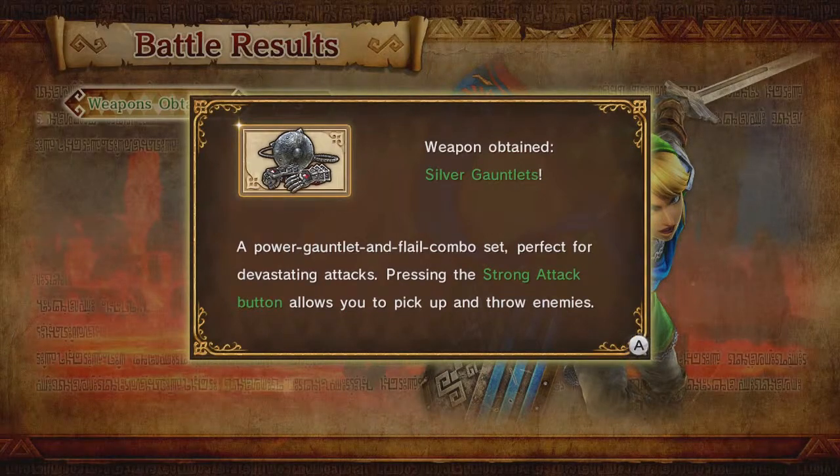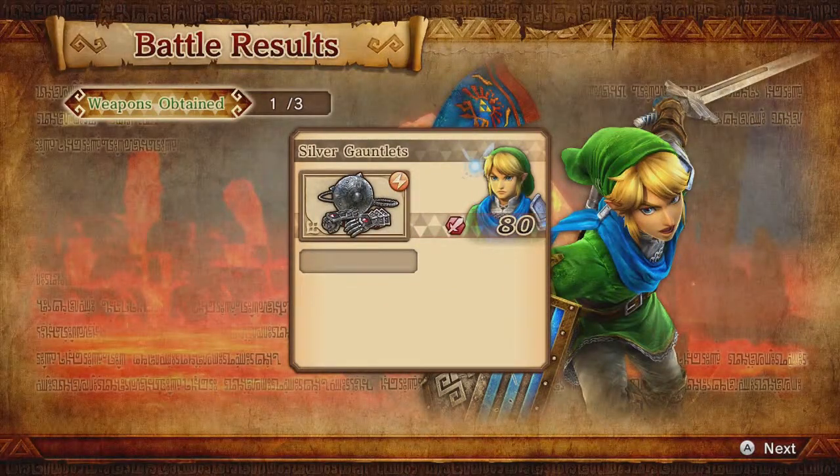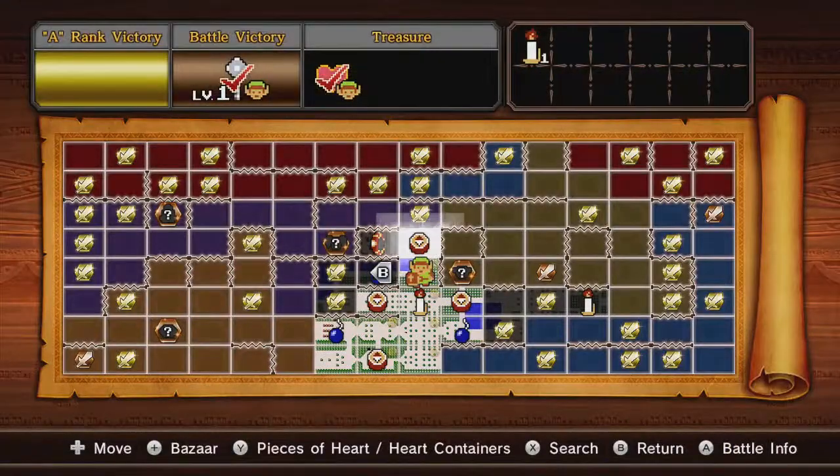This is the weapon I was wanting — the Silver Gauntlets. A powerful gauntlet and flail combo set, perfect for devastating attacks. Press the strong attack button and you can pick up and throw enemies, and it's lightning elemental. The flail is actually the Ball and Chain from Twilight Princess, and the gauntlets are the Silver Gauntlets from Ocarina of Time — so it's two references in one.